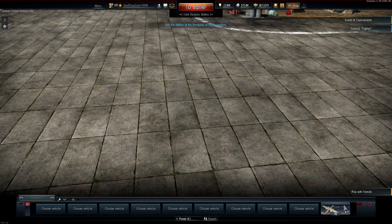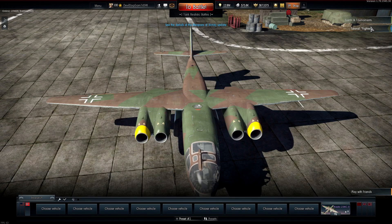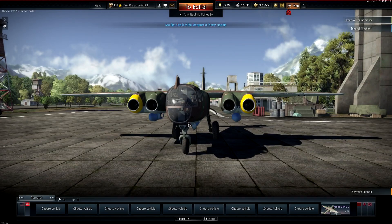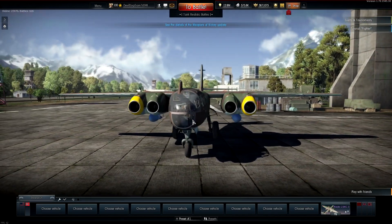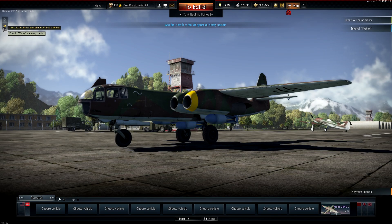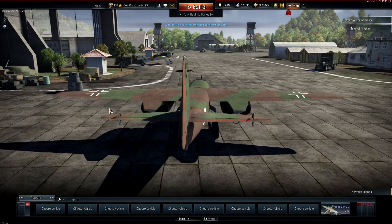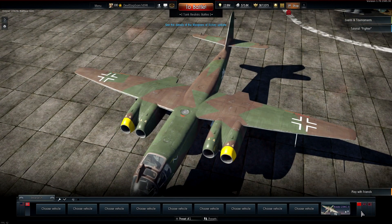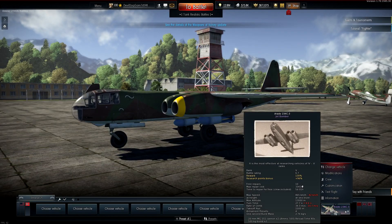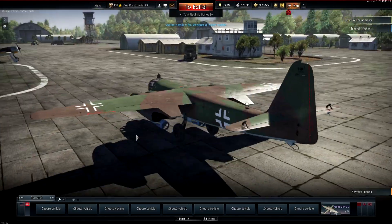Germany got a few new aircraft. The big one is the Arado 234 C3 — a dual engine jet bomber — and it actually has teeth now with 20 millimeter guns. It's pretty cool to fly an Arado that you can fight back with instead of just running every time. No armor protection, but I like bombers with guns so you can actually defend yourself. With a battle rating of 6.7, the one match I played was all FW-190s and Bearcats.